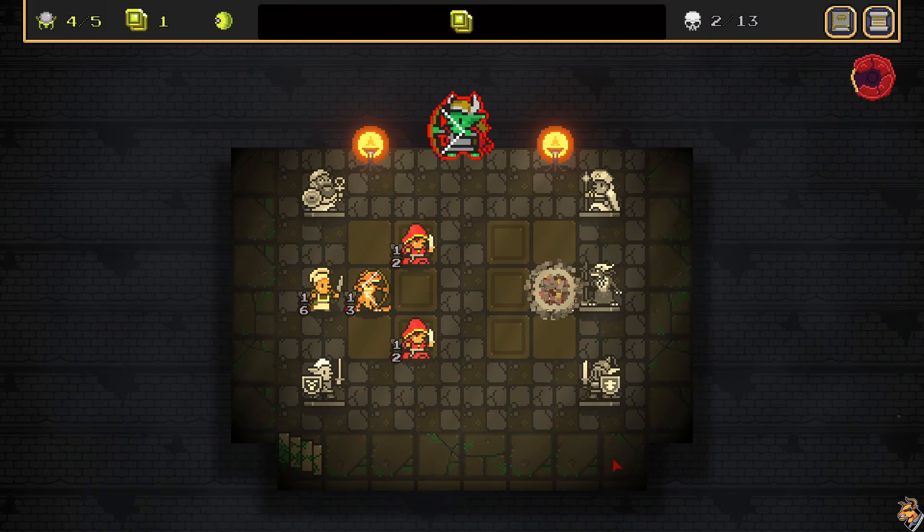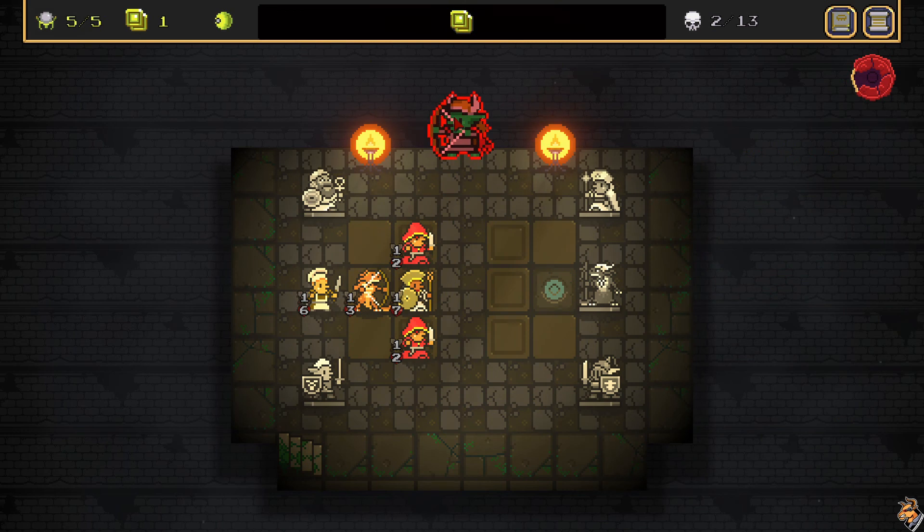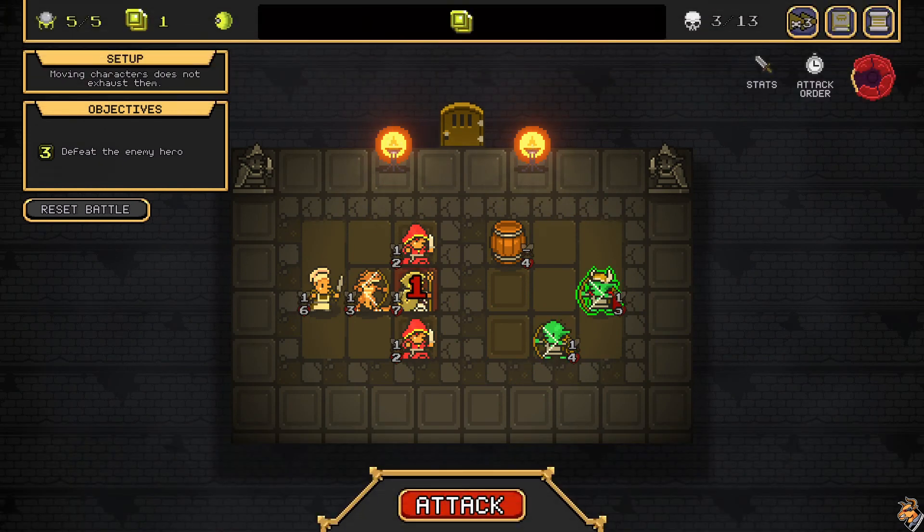I always take the level two character. When this character gains power, they also restore one health. I don't know if I'll keep them. Change lanes at the end of the round.